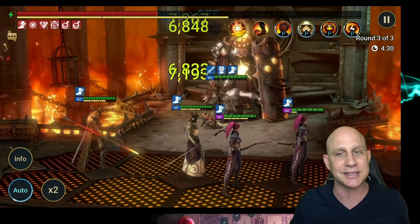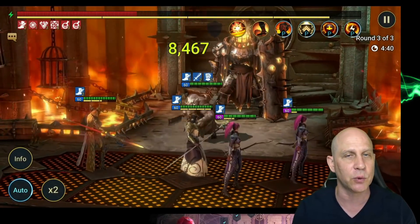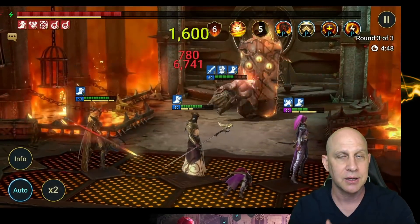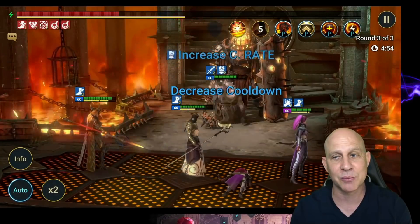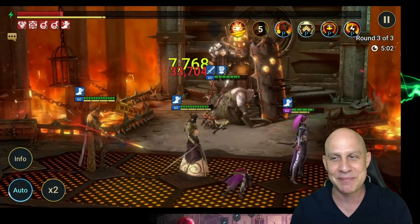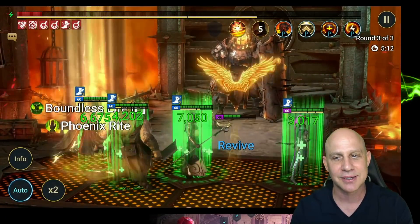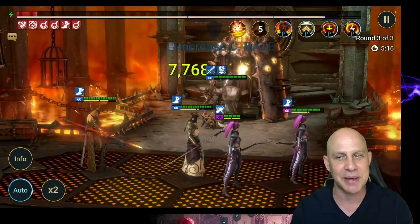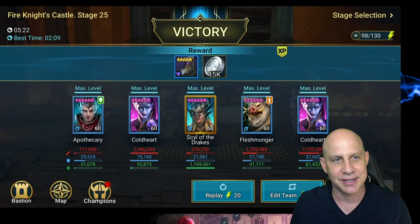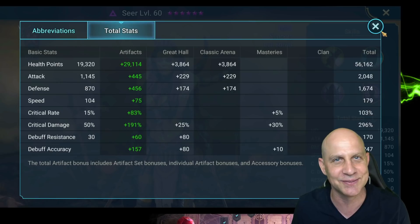I wasn't trying to blast through here with speeds. My Apothecary is at 264 speed and my Drakes is at 214. They died at one point and we had to bring one back — that's what you've got to do when you're trying to do Stage 25 with mainly rares. How amazing is Drakes though? She is just too good. Five minutes and 22 seconds.